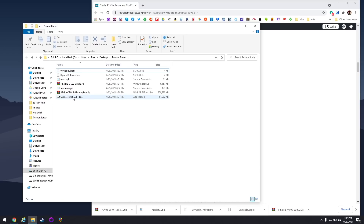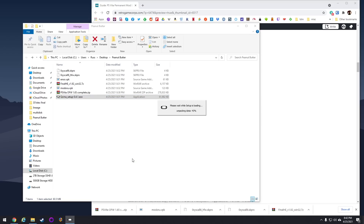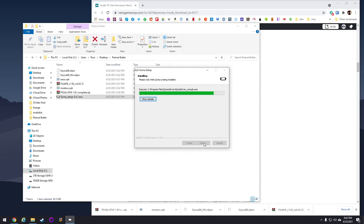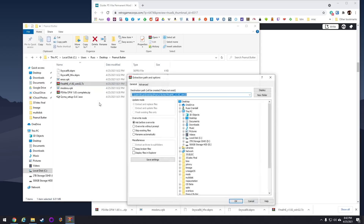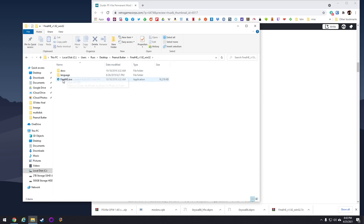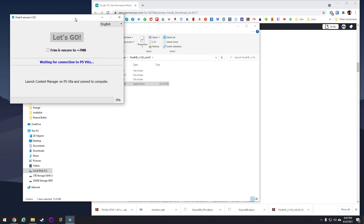Alright, let's jump right into it. We're going to start with installing QCMA — this is the app that allows your computer to communicate with the PS Vita itself. It's going to run a startup script, just go ahead and follow all the prompts. Once it's done installing, it'll say 'completing the setup' — go ahead and click that 'Run QCMA' button. And that's it, now you're good to go. Next, we're going to extract the Final H Encore file. I'm going to extract it using WinRAR — right click, select Extract Files, then hit OK. It's going to make its own folder. Open up the app from within that folder. It may ask you if you want to allow access — say yes. You can also right click and select Run as Administrator. Leave this window open for most of the entire install process.